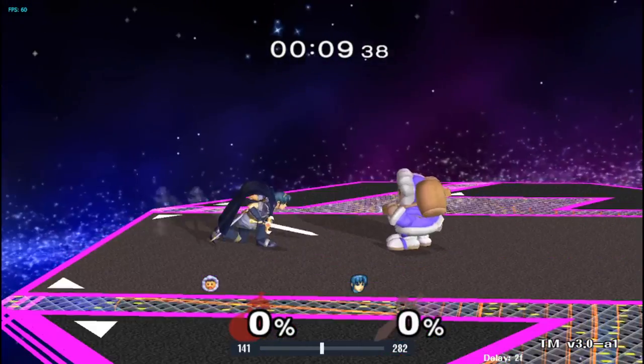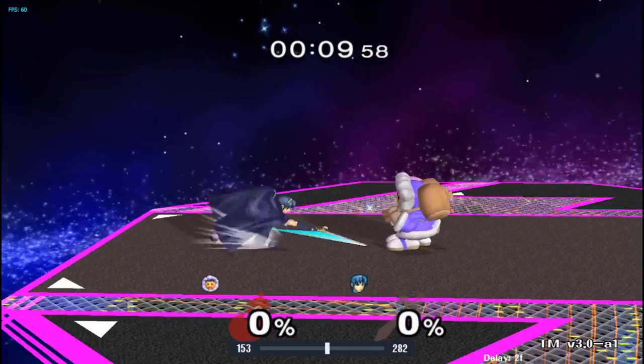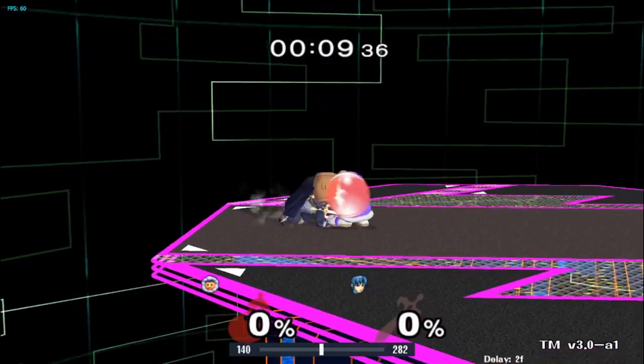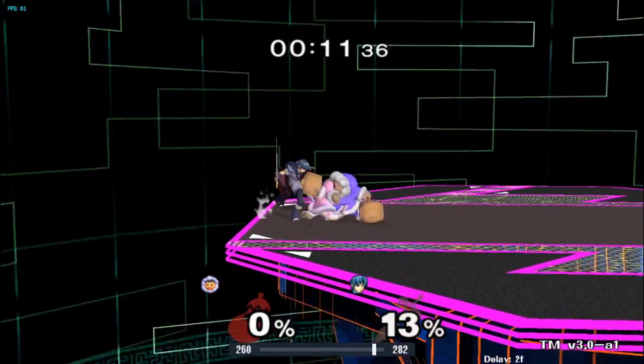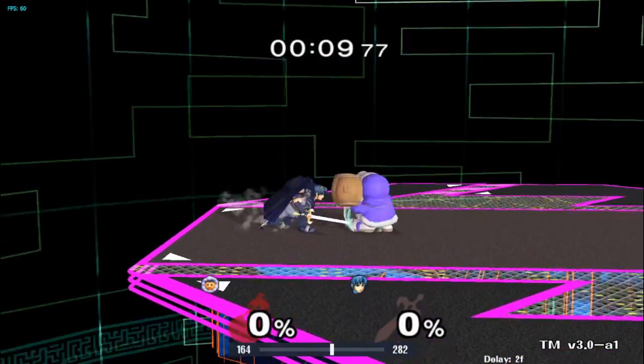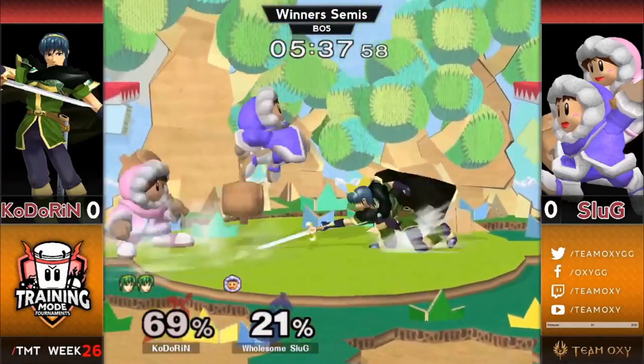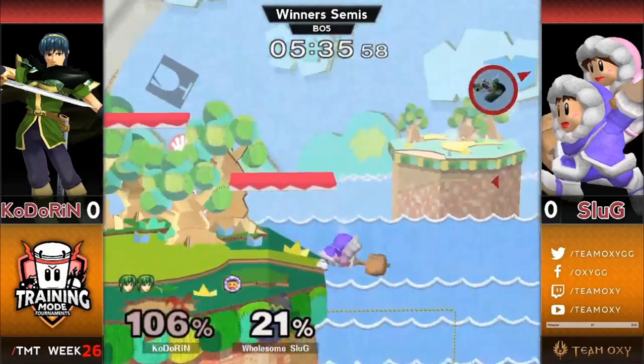Another strong option versus down tilt is Ice Climbers' forward air — think of it as their version of the falcon stomp. Ices' fair can be used to jump over Marth's down tilt and start a combo or a tech chase. This is particularly useful when the Marth player is doing multiple down tilts in a row, or doing it out of shield when Marth is spacing down tilt on your shield.